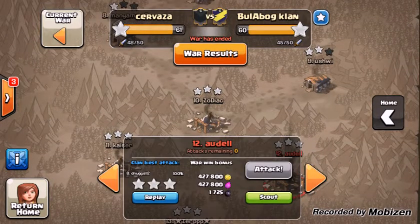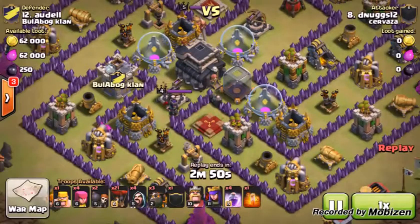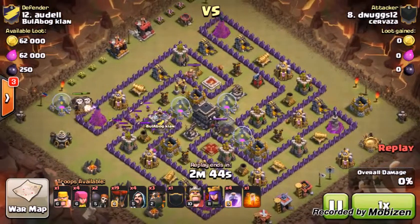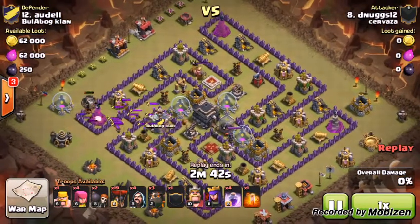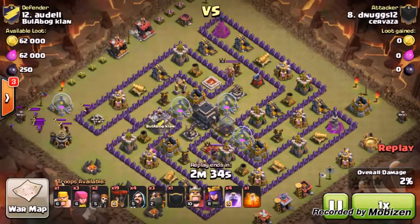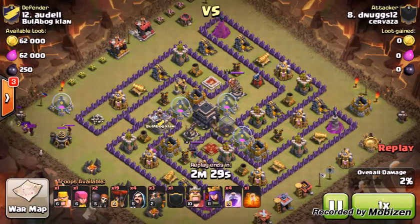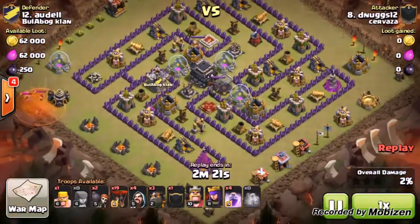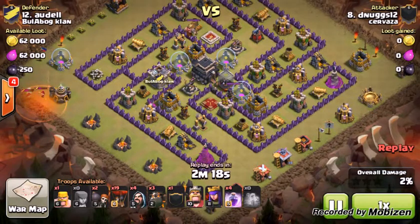We're going to go ahead and check out D-Nugs. We'll show a couple different types of attacks here. First attack is going to be an air attack — looks like it's going to be a cold-blooded LavaLoon. Pawning the CC, which is kind of left out in the open here. Going to corner them up and hit them with that poison spell. And then it looks like we're going to see a Golem coming in from that CC.